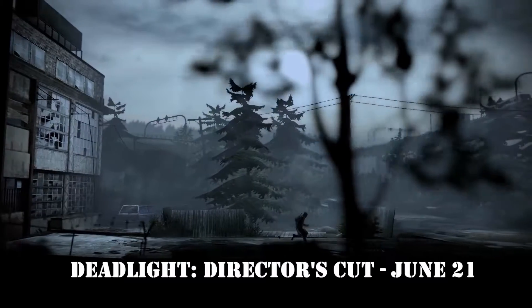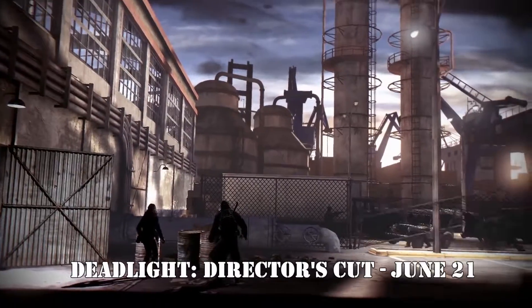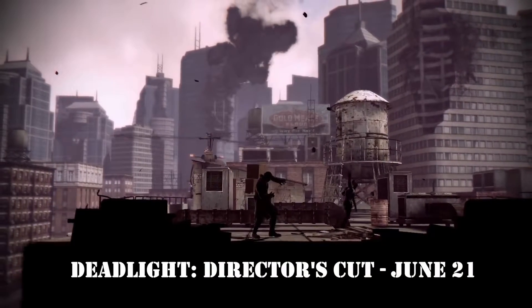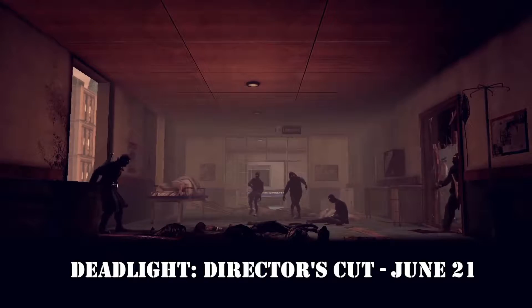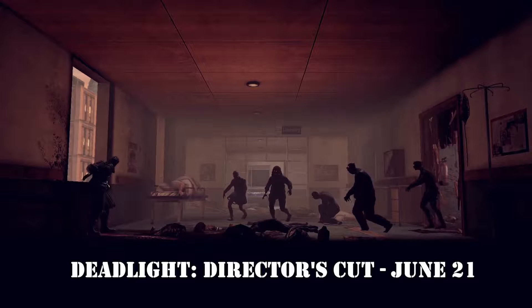First up is a game called Deadlight Director's Cut, releasing on June 21st for PC, Xbox One, and PlayStation 4. It was developed by Tequila Works and Abstraction Games and published by Deep Silver. It's a side-scrolling cinematic platforming survival horror game set in Apocalyptic 1986 where you play a character named Randall Wayne who is on a quest to find his family.